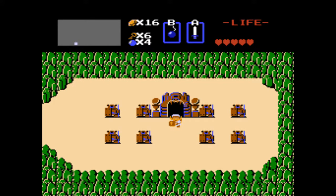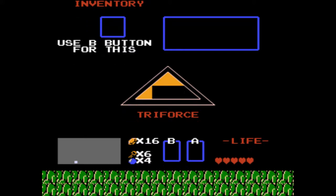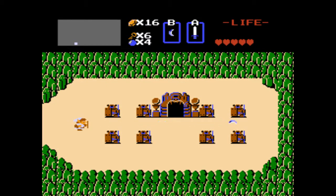Welcome back to the Legend of Zelda five heart run. Five hearts up there. Dungeon levels one, two, and three are beat. While I was not recording I went back and got an extra key and the silver boomerang, so we got that to play with now. I did all those things off camera to save a little time.